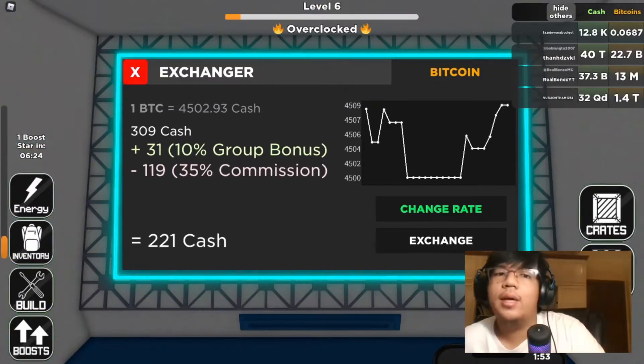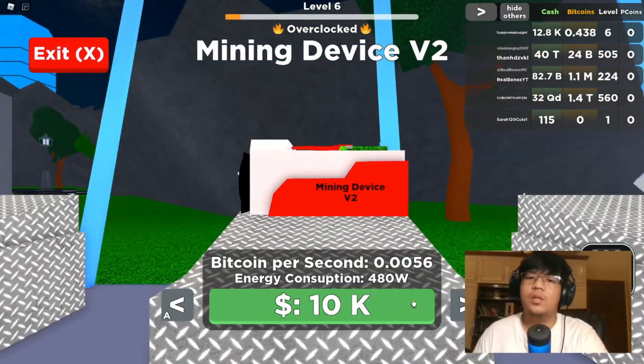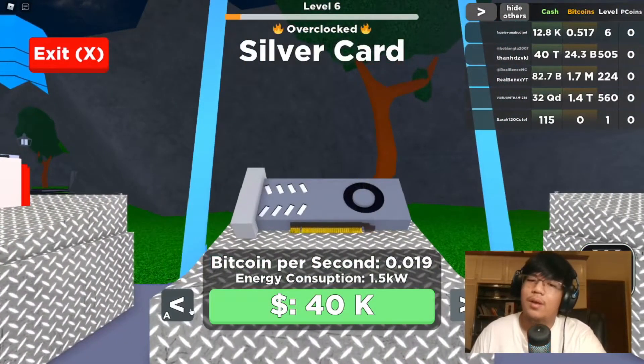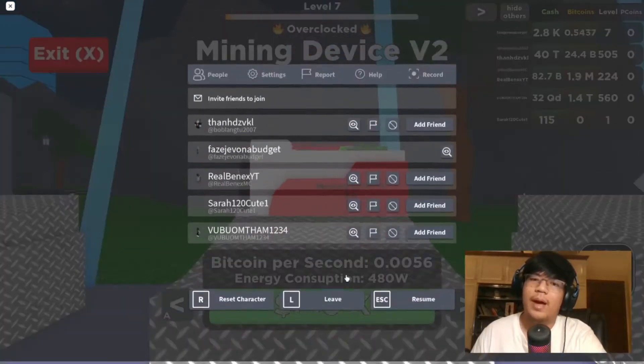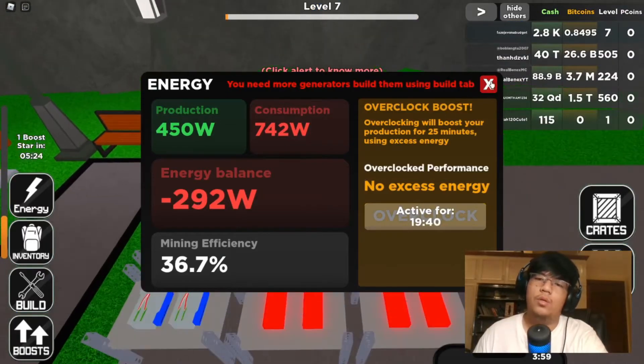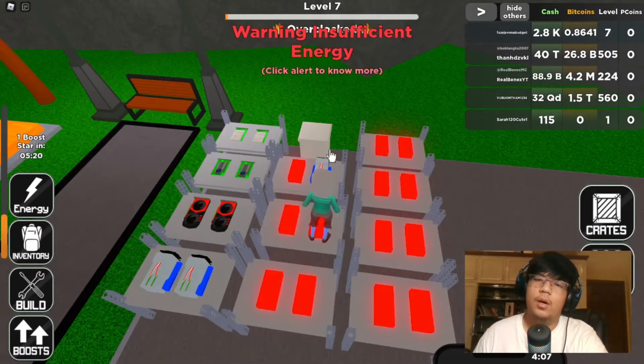We finally joined the group and got a 10% bonus. Unfortunately this device consumes 480 watts — that's a lot of energy. We have an energy imbalance so we need to remove this, which kind of sucks.